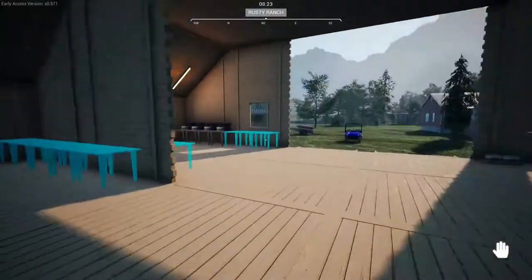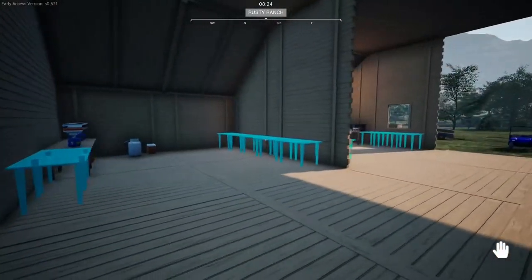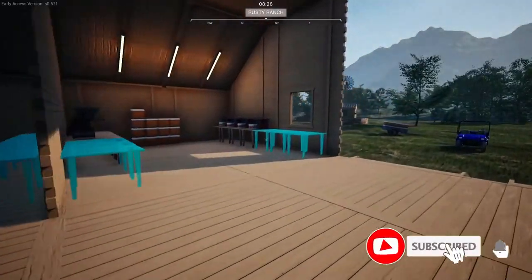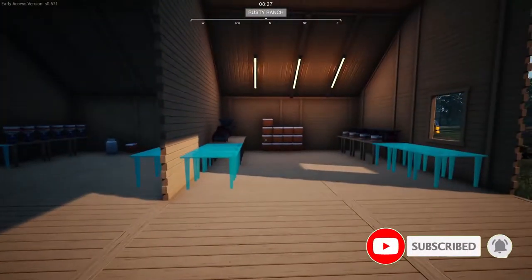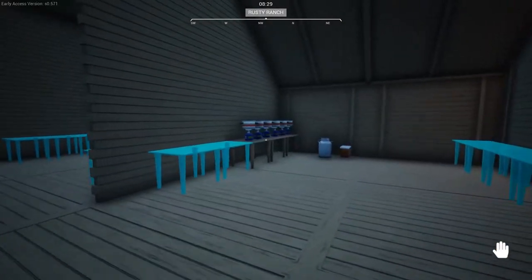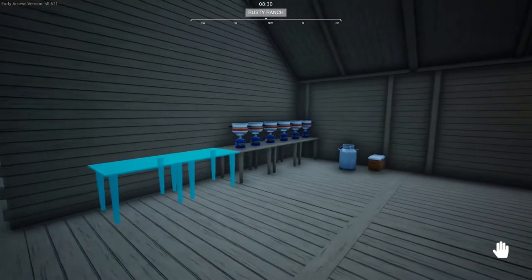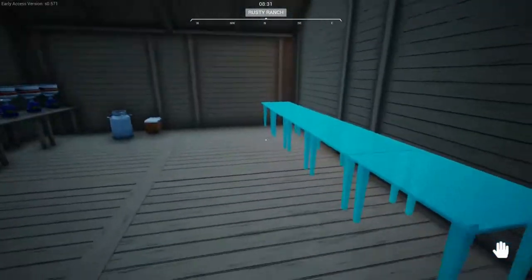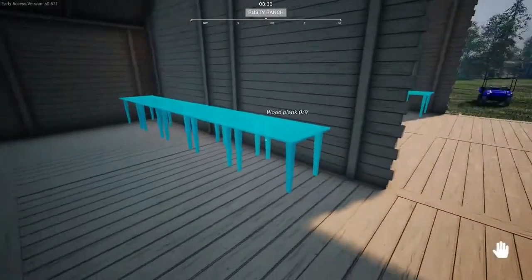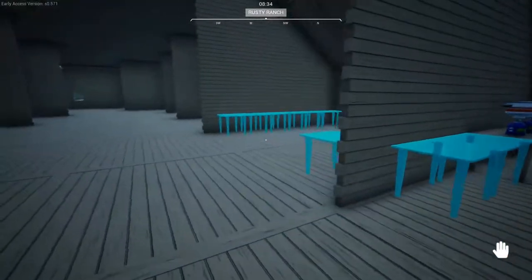Thank you all for joining me and welcome back to Ranch Simulator. As you can see, I've actually made a little hole in what I'm doing here. I've added some more here and it's actually going to work out. We're going to have 10 of these gas stove things — these camper cooker things on here. And so that's a bit more than enough.